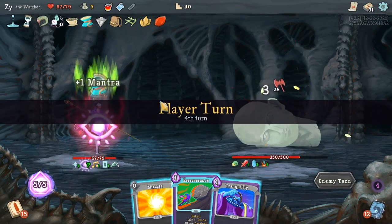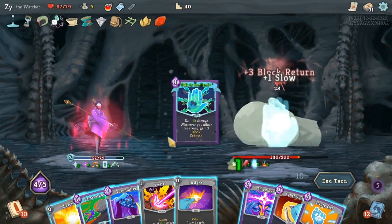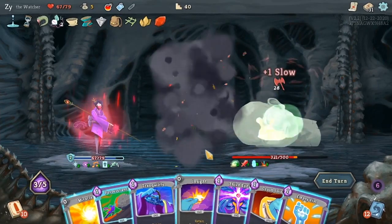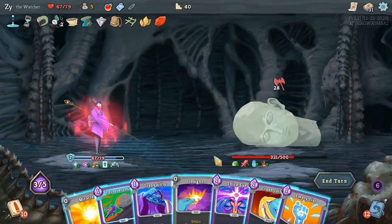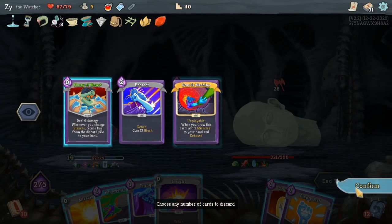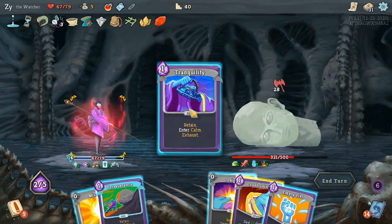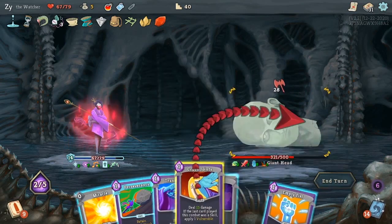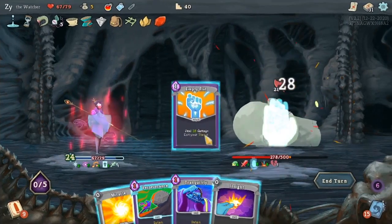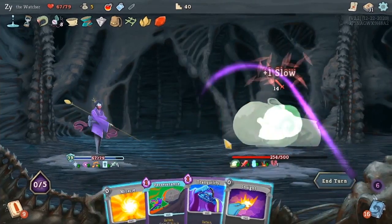The Tranquility has Retain so I can switch out of Wrath pretty much any time I want. It does exhaust after use, so that is one thing to keep in mind. Yeah, I can toss the Flurry of Blows — I should use Empty Fist here instead. The Empty Fist we can't guarantee keeping, so it's better to use the Empty Fist and then we can use Tranquility later.